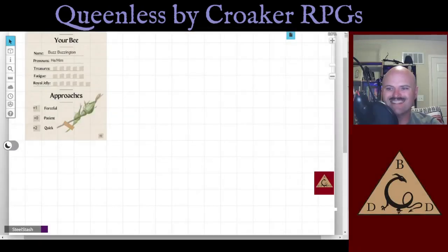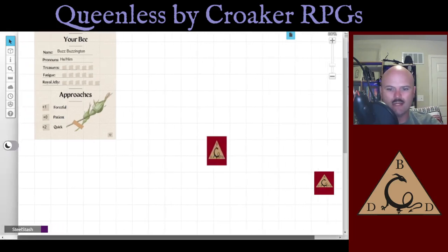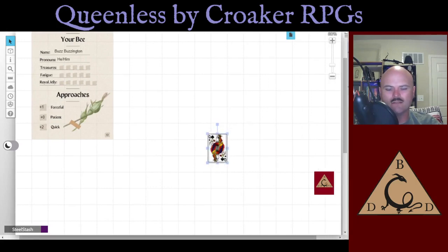Without further ado, let's dive into gameplay. I've already filled out my character sheet — I'll be playing Buzz Buzzington, he/him. I took plus two in quick, since we need to get this hive back as fast as possible. I'll be forceful when I can't be fast, so that's plus one. Unfortunately, that makes my patience plus zero. So first things first, let's get our hive — and it's amusing that though the queen is dead, the hive card is a queen.